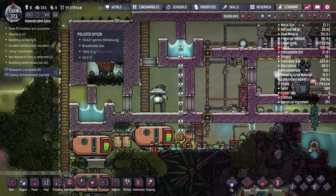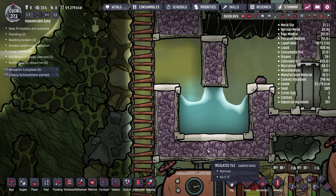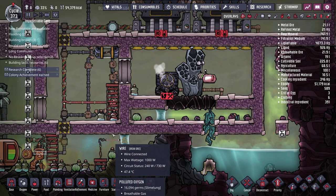I doubled the insulated tile walling around the steam vent after a comment said one layer wouldn't be enough. The vent has already started pumping out 500°C steam. It's now over-pressurized, so the vent can't pump out more steam until we open the room. The area is getting quite hot.